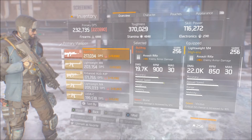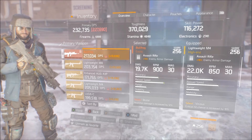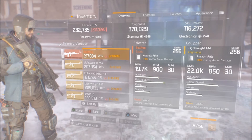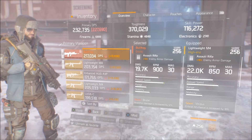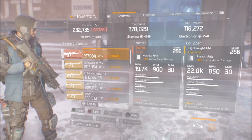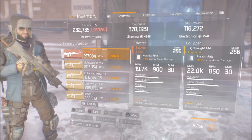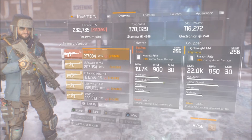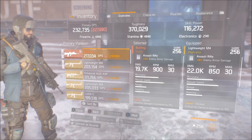Damage is usually pretty similar between these two weapons. In my case this is close to the max stats you can get for the M4 since I've rolled it many times, but in general the M4 typically lands in the 19,000 to 20,000 damage range, which is similar to the Bullfrog. That's why their DPS ends up being pretty comparable as well.